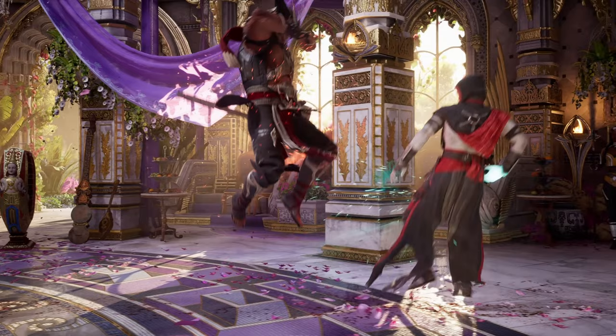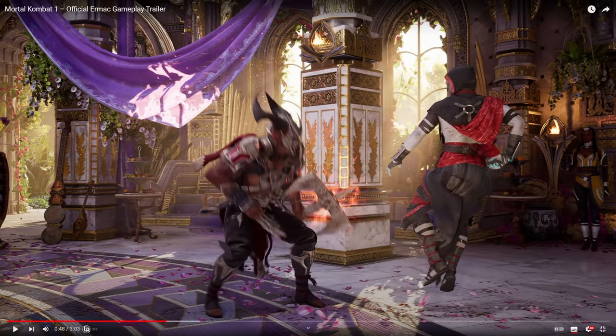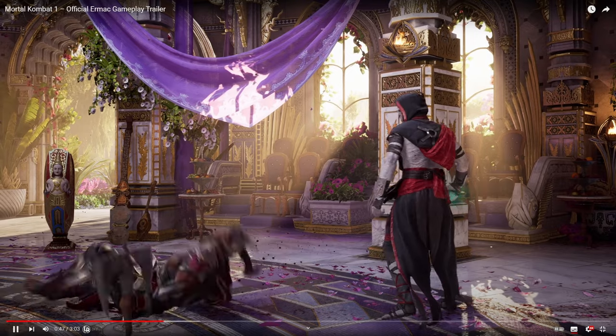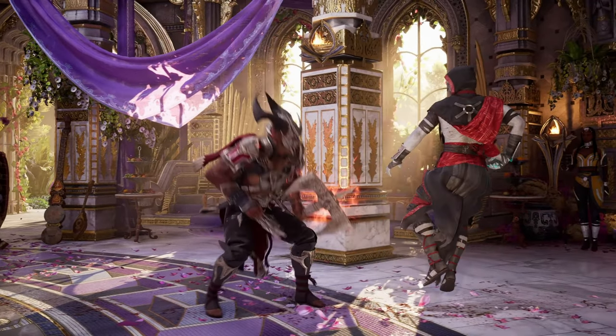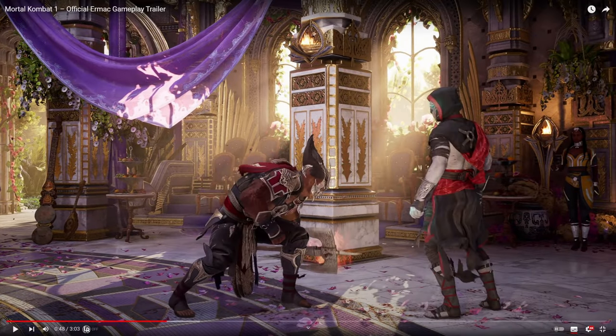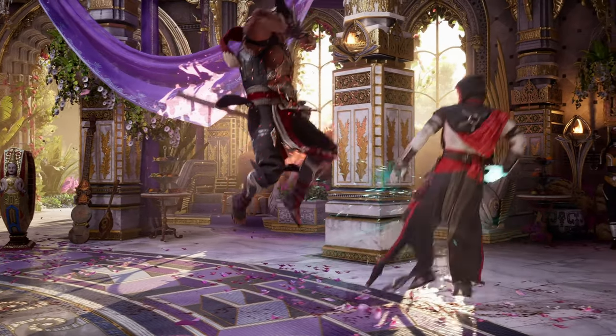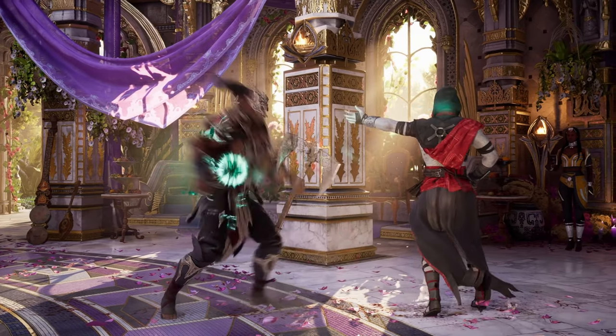Then we have this interesting move that he cancels as Shao Kahn goes for his wake-up here. If you look at the startup, it is actually that same slow punch move as he did before, but he did the EX version before, and that led to a full combo. So it's an interesting slow move that leads to a full combo when you spend meter on it, and I'm not sure if it's a slow move that he cancels or if he's holding it down, kind of like Rain's back forward 1 projectile, which can be back and forward dash cancelled.